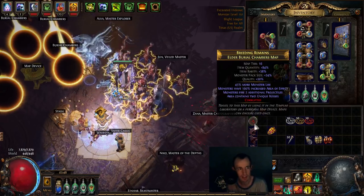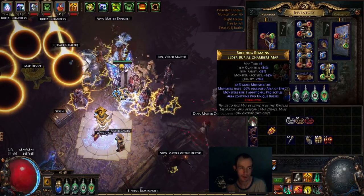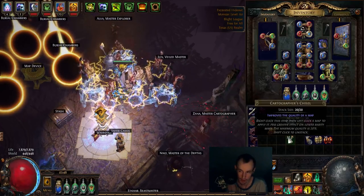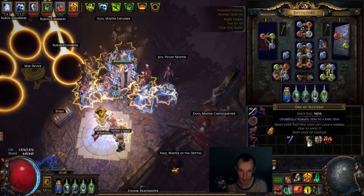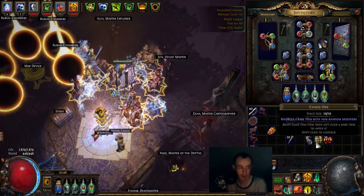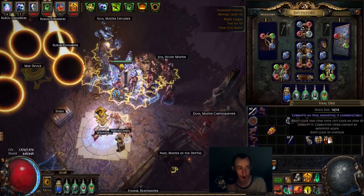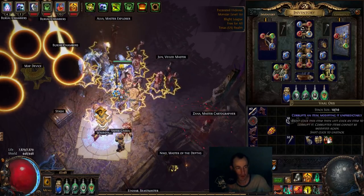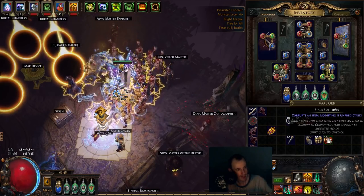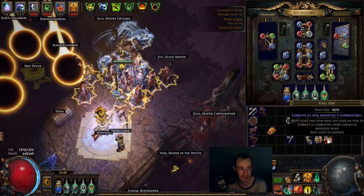This is how I would juice my maps. I chisel them all the way up to 20% quality, then Alch. I don't need to Chaos spam because I can do every single mod that happens. And because I can do every single mod, I also corrupt — because technically I can hit unidentified corrupted maps or eight-mod maps. That's the juicy 130% quantity with 43% pack size — disgusting — where it'll have like cannot leech, cannot leech mana, cannot regen. You're like: how do you even complete that? It's just so many sustain mechanics that I can do it.